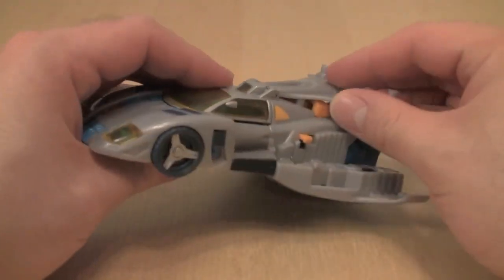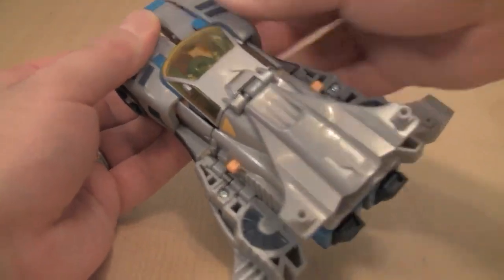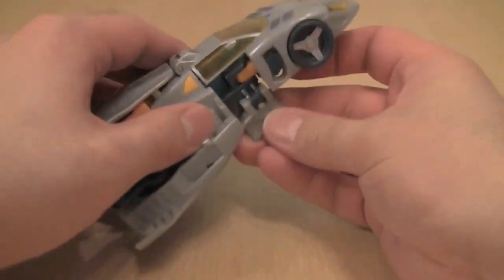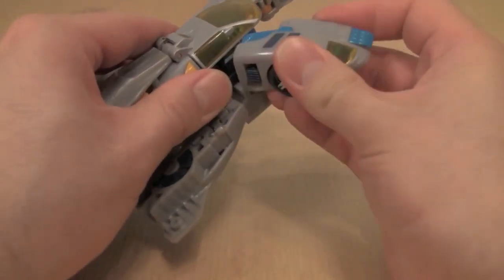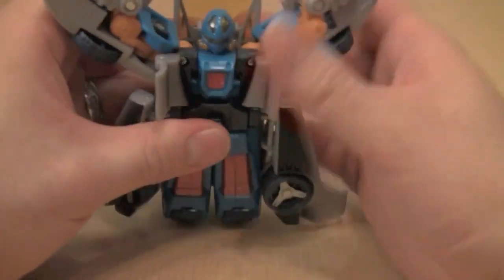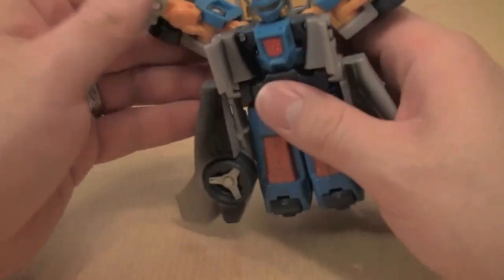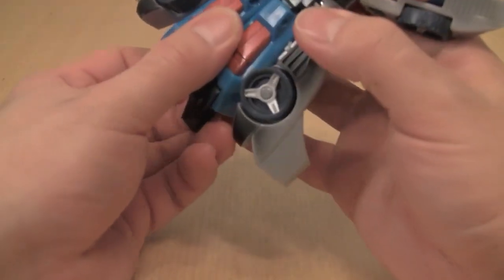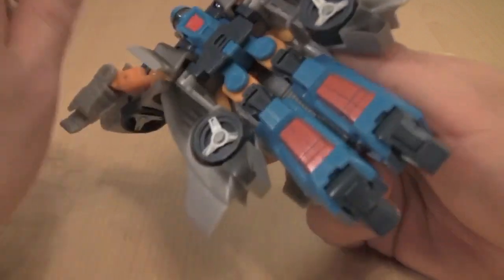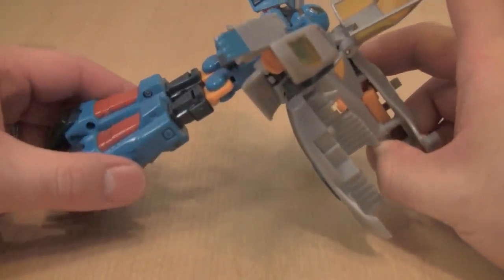First, fold that up just to get a lay of the land. Then reach up to the front of the car and just split it. Then reach back to where the doors would be and fold them down and out of the way. That will enable us to come in here and fold out the arms. When we fold them out, we fold them out as far as they'll go and then push them up. That allows us to fold down everything else. Then reach under and pull out the legs, and we need to come back here and fold the entire bottom of the figure up.